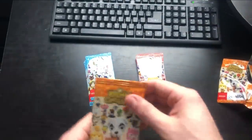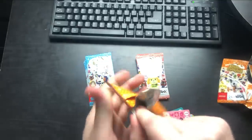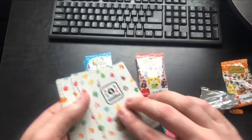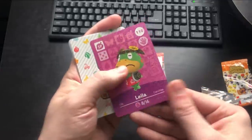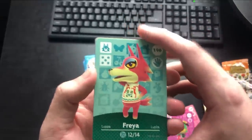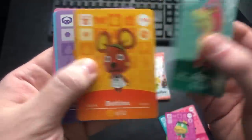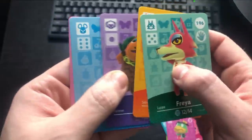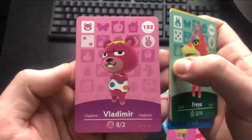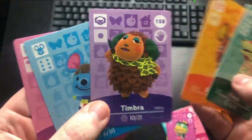This is so addicting, guys — control yourselves with these purchases. Alright, this is the third pack in series 2. Starting with the NPC — I really want Jack, come on man. We got Layla, not too bad. Freya — okay, another one of those underrated villagers, really good pick. Bettina — I don't think I've seen you before. Timbra, definitely getting some sheep love. Broccolo — would be very cute without that hair piece. And then we have Vladimir. Okay pack, we started strong with Freya.